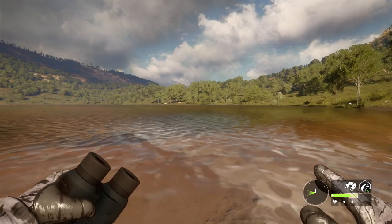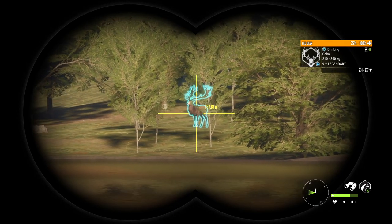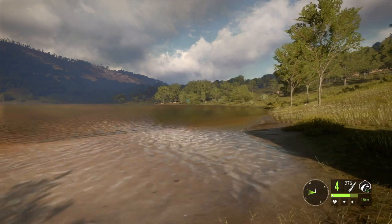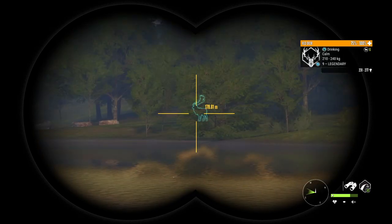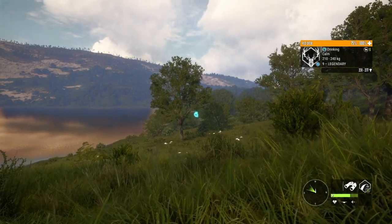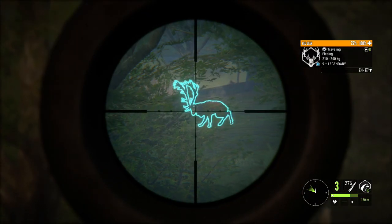It might have been wishful thinking coming out here to Quadro Kalinas hoping to find a level 9 Red Deer, but that is exactly what we have. He's got a big rack and a 231 to 277 square estimate — looks pretty good. We're going to try to get into a position to take what I'd consider the safe shot with the 270, because it's a lower caliber for Red Deer and definitely not going to bring it down super quickly. I want to go for at least a single lung shot, if not double lung. We'll try to get up here broadside — about 140 out. If we go prone here, we're under all those branches. Once he lifts his head, we'll try to stick a shot right in behind the shoulder.